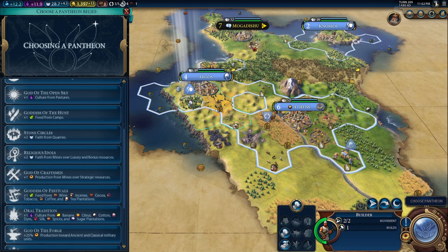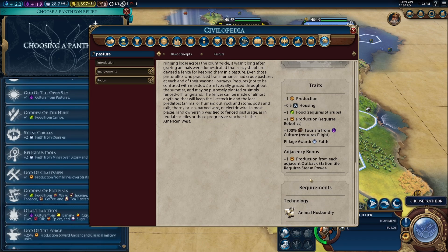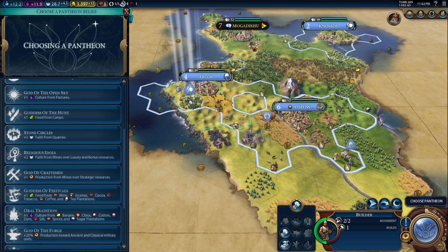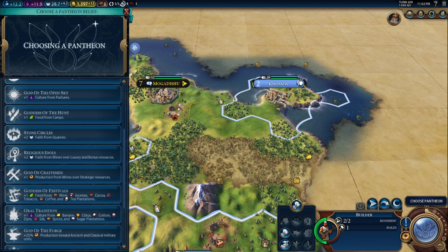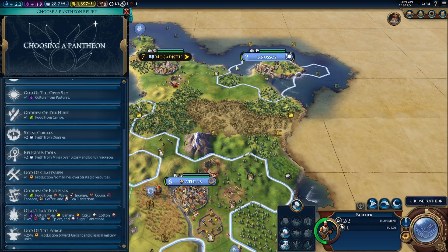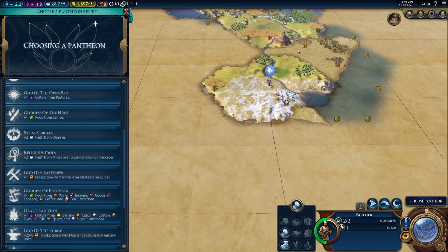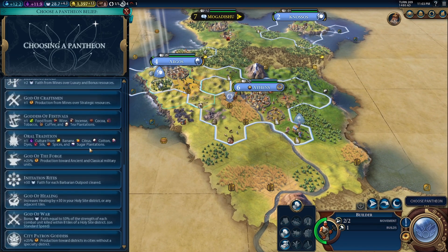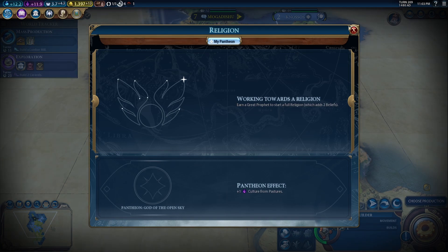We can choose a pantheon. Let's look at culture-focused options — plus one culture from pastures, cattle, horses, and sheep. We've got loads of those: cattle, horses, sheep. More cattle here but Mogadishu's already taken it, though our border push could maybe get that back. We've got more cattle and sheep down here, and since the campaign is all about culture I think it makes sense to pick Gods of the Open Sky. Let's found our pantheon — there we go, nice!